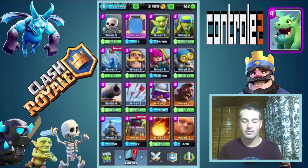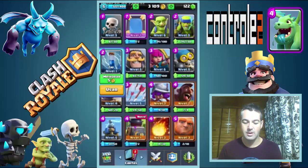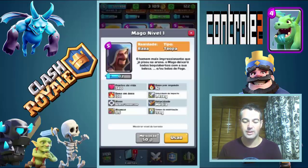Cartinhas novas que a gente recebeu agora. O Zap — a Eletrocuta — atordoa os inimigos causando dano em uma área pequena, com dano reduzido à Torre da Coroa. É só um ataque direto. E vamos procurar o Mago — que eu também não tinha. Ataque aéreos e terrestres, pouco dano, de média. Bem legal.